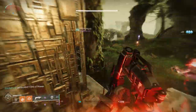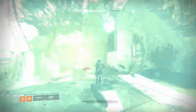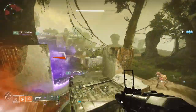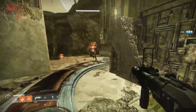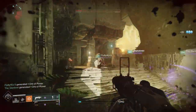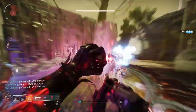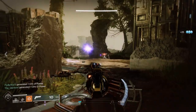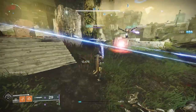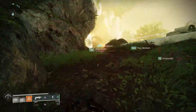Most importantly, watch for void minotaurs — they will actually disrupt your ability to keep the plate. Swords and other things work nicely, but keep in mind they're void when trying to match the burn and take them out quickly. There are also Cyclops that show up at random moments at each of the plates. Use Supers, Linears, Rockets — things that take enemies down very quickly — because they can screw up your runs and shoot across the map. Divide up into three groups of two for the three plates.